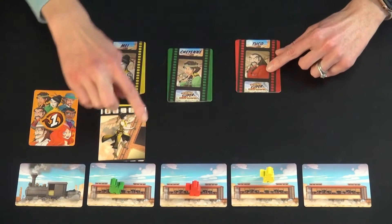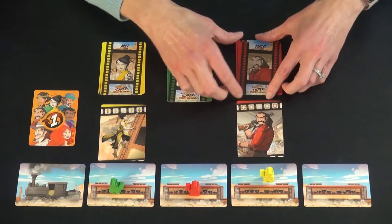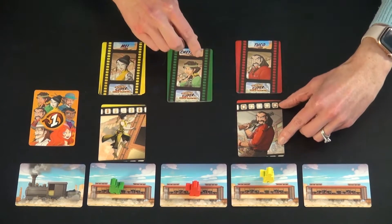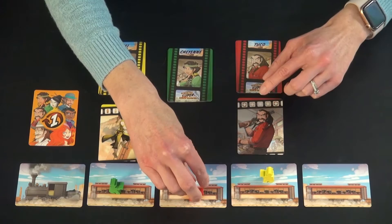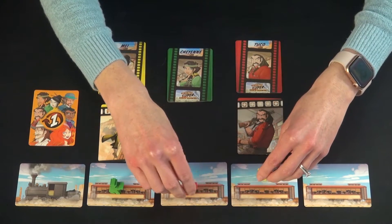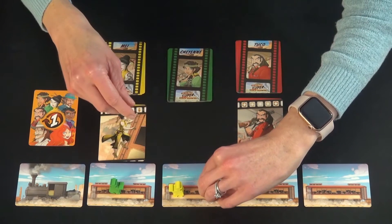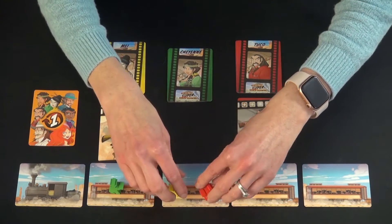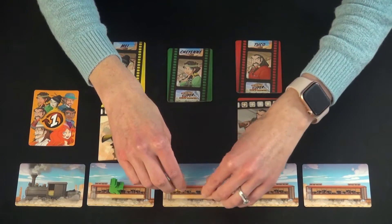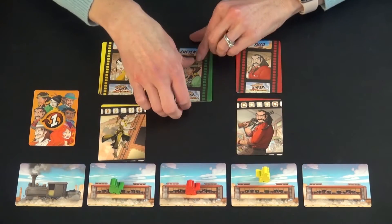Moving on to player two — going clockwise from yellow to red — player two is playing the card that changes your orientation. This player doesn't do anything else besides turn around. If there had been another player on this car with him and he turned around, he doesn't change his position in the car. All you do is pivot.